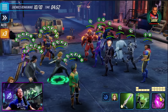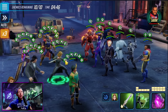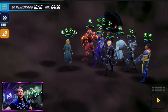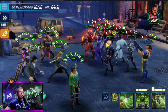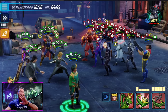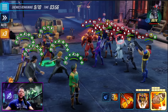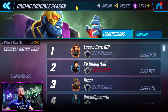Jumping into the actual raid, one of the major changes is the way buffs and debuffs are stacked. As we can see, Kid Loki has three death proofs and two defense ups. Previously this would just stack and stack and stack, get very messy, and it would be hard to see what buffs you actually have. Now this is cleaned up, so whether you're in the raids or arena, this new visualization of what's on screen during battle should be a lot easier to understand.